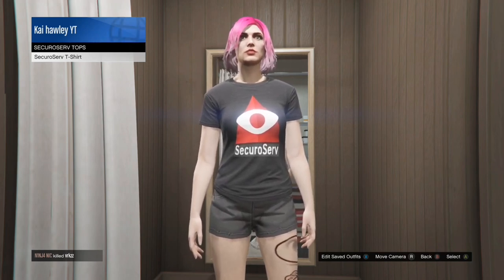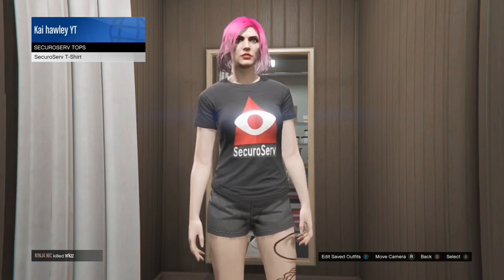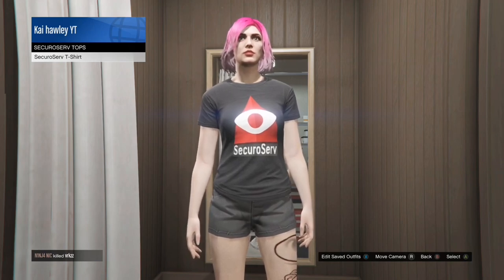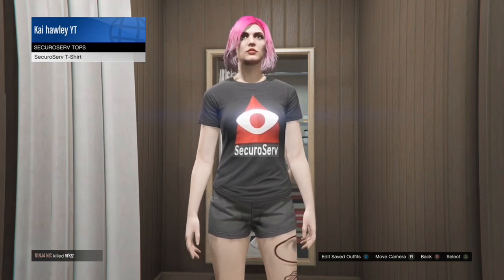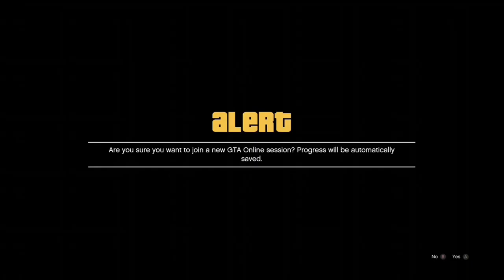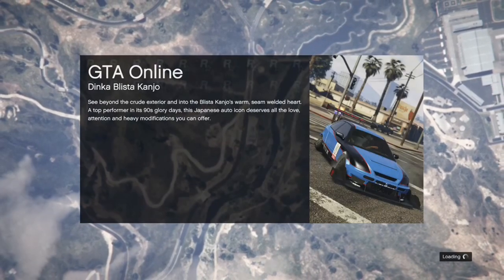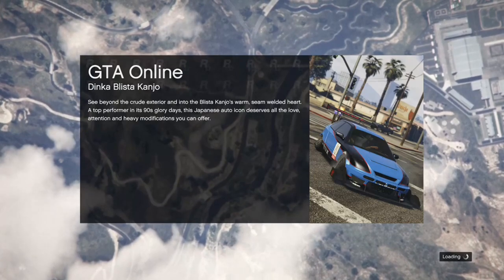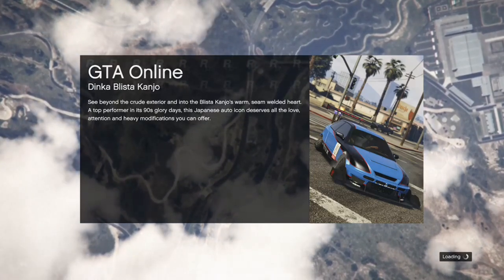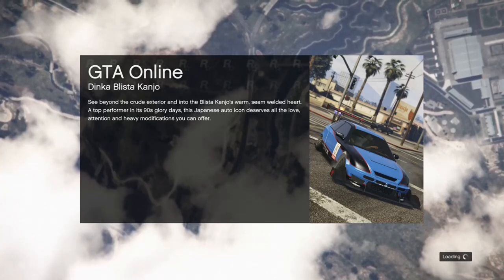Then you want to join someone in the same targeting mode - sorry, I keep saying different targeting mode. Once you've joined them you'll get an alert message, and once you load into that session you'll see that the logo is now on the outfit that you wanted to transfer it over to. It is really simple when you get used to it.